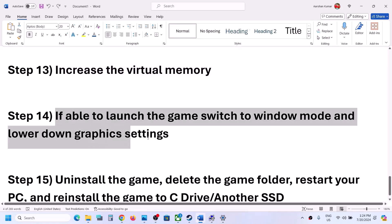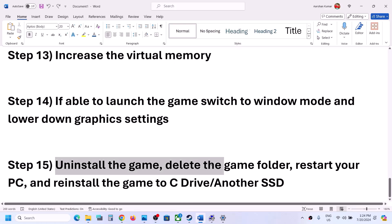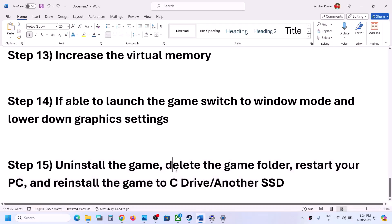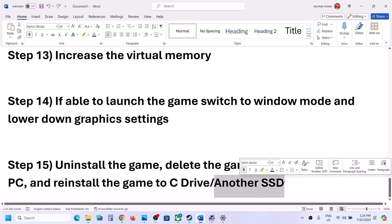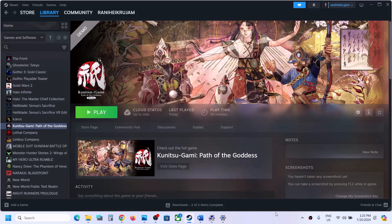If you are not able to launch the game, skip the previous step. The last step is to uninstall and reinstall the game. Right-click the game, select Manage, then Uninstall. After uninstalling, go to the game installation folder, delete the game folder, and restart your computer. Try installing the game to the C drive. If it was already on C drive, try installing to another SSD. One of the steps in this video should help you get the game running.